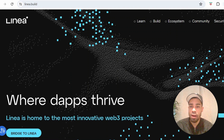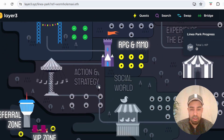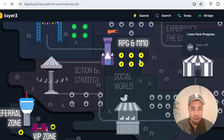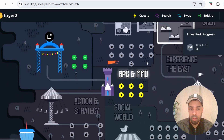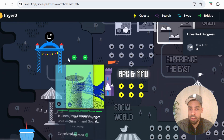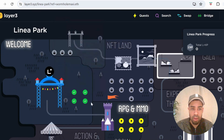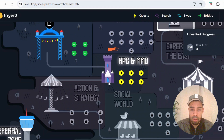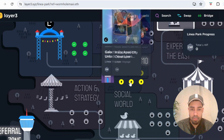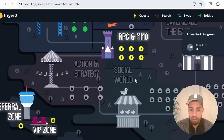First, we are going to farm the LXP tokens. It's called Linea Park. As you can see, there are different tasks and different sections to the park that are going to open up over the next coming weeks. At the moment there are the welcome four quizzes that you can do, and that will get you 30 LXP tokens. They've also got a game that looks like it's already unlocked, so we can play the game now to get some more LXP.